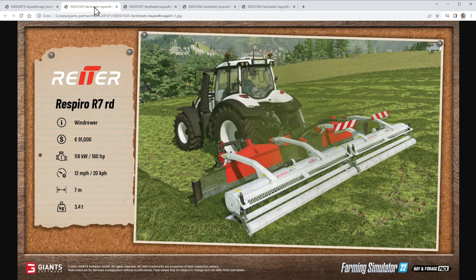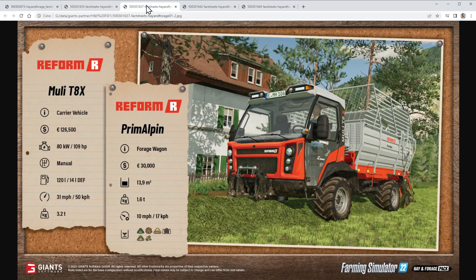It weighs 3.4 tons, which is quite heavy. Then we have the mini truck, the Reform Muli T8x. It's a carrier vehicle — I always call it a mini truck because it's really tiny and cute. It costs 126,500 and has 109 horsepower. The fuel tank is 120 liters and you can drive up to 50 kilometers per hour with it.